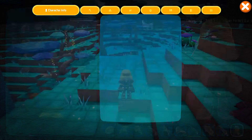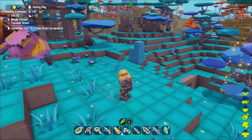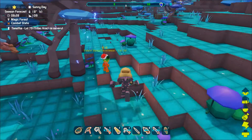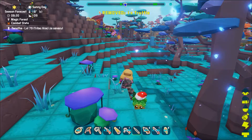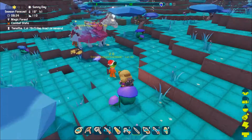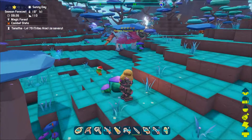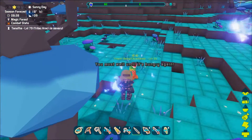This creature can be found in the Magic Forest biome, however not just roaming the land — they do not normally spawn wild. In order to find one, you will first need to kill a Treant. It is not guaranteed that there will be a baby Treant every time, so you will most likely need to kill more than one.